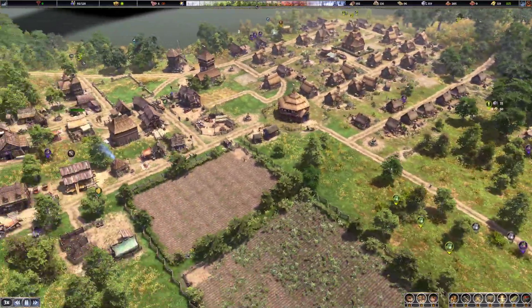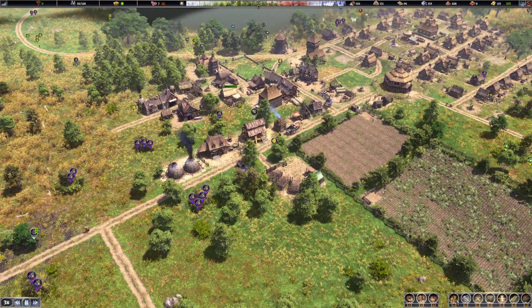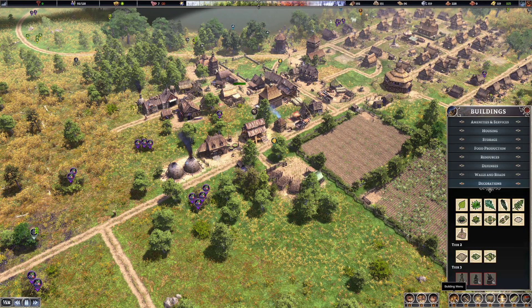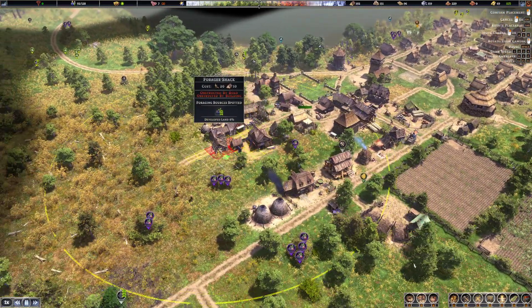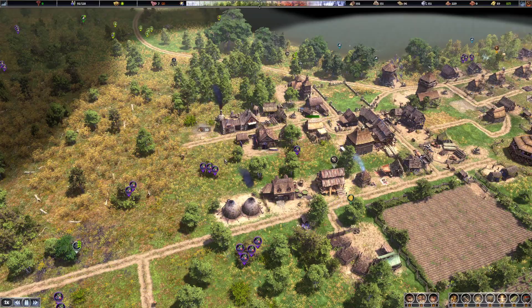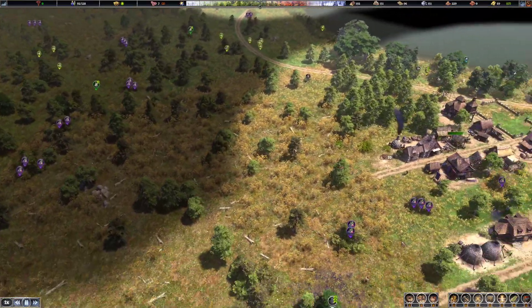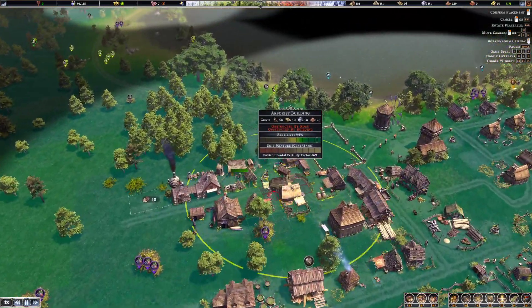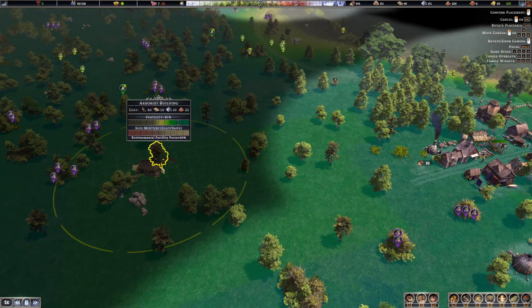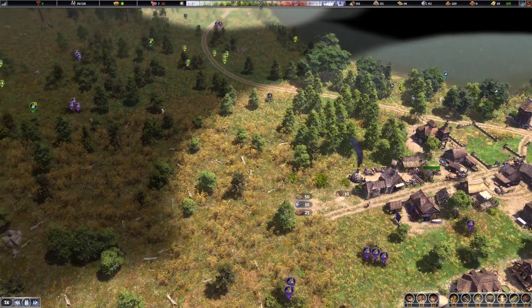We've got to get desirability up because we've got to get population up. I'm worried about food — I'm going to put up another forager and have her work this area. Do I have an arborist yet for trees? Yeah I do — let's go ahead and put that up. I'm going to put it over here because I'm going to be putting trees right in here. Need to clear all this out.